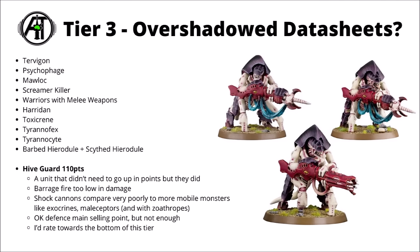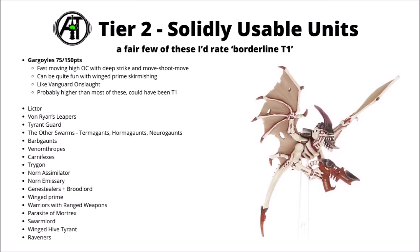I'd probably rate the Hive Guard towards the bottom of Tier 3 or top of Tier 4. Moving upwards, next we have Tier 2 — units that I'd consider solidly usable units that could have a good place in competitive lists, though in general maybe a little bit more niche than a few of the absolute top tier options. Out of these, there were really quite a lot of units that I was kind of on the fence about — several of them that I could have been tempted to put upwards towards Tier 1, and I'll talk about them as we go along.